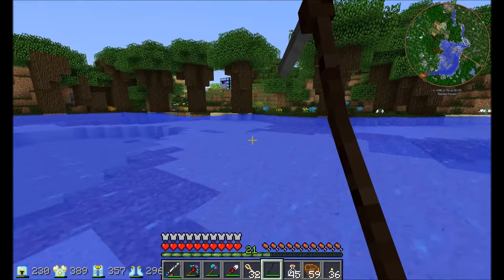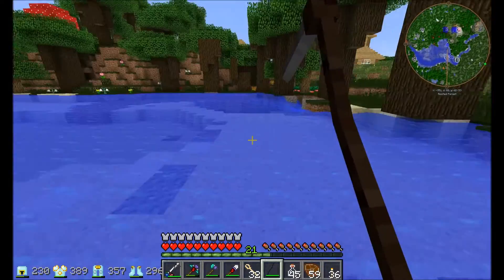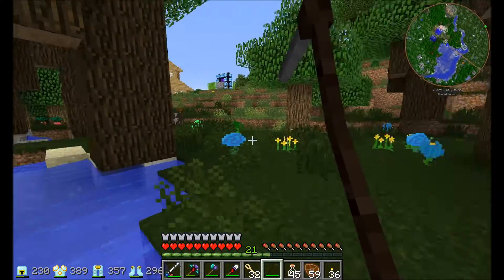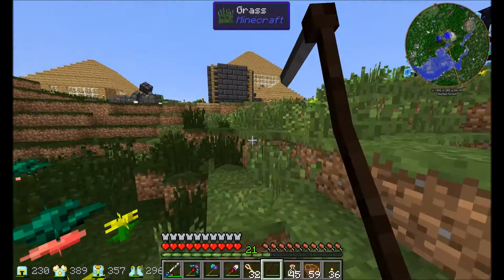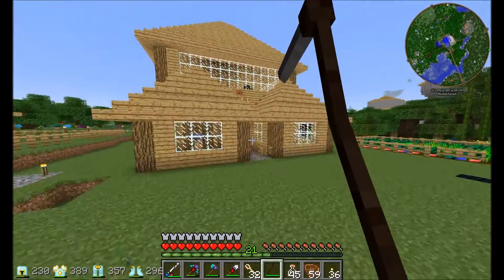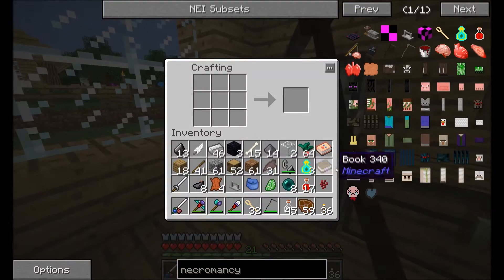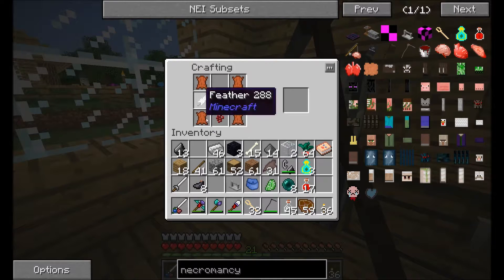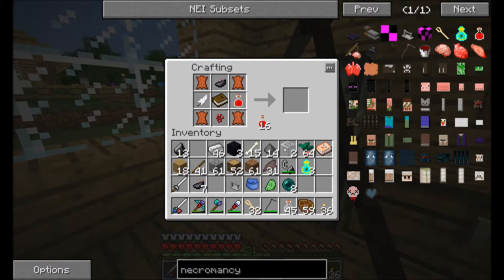Now we've got to swim our way over there. I really got to get myself a boat at some point. And fix that water. I got a lot of stuff to do. Now let's run over here to my awesome little necromancy chamber. Wait, no — first we have to build the book, obviously. Now we're back here, got the book and everything. That there, that there, and I believe that there. And then a jar of blood, I think. Jar of blood on top. Necronomicon.